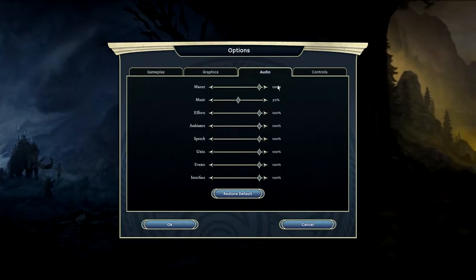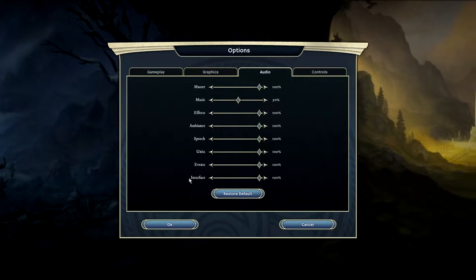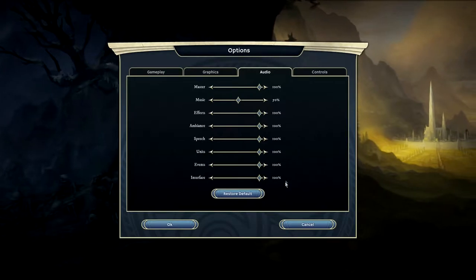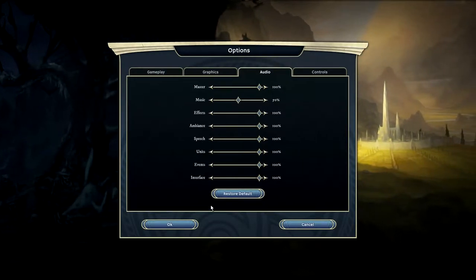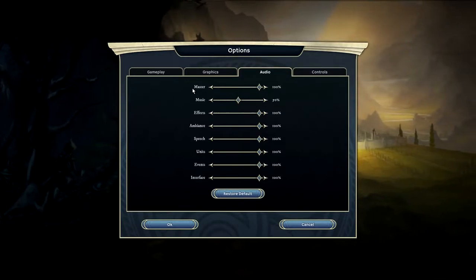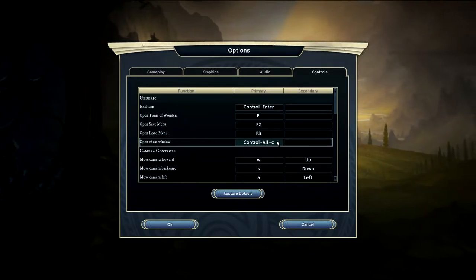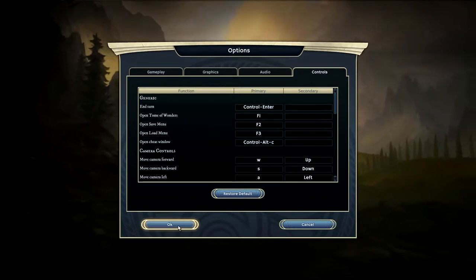Under audio, we have a master slider, plus individual sliders for music, effects, ambient speech, units, events, and interface. It's really nice to see you can customize all of these to your liking — usually it's just master and music. I just turned the music down a little bit. And there are also fully rebindable controls, which is really great to see as well.